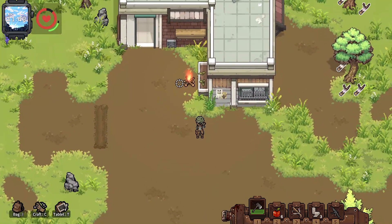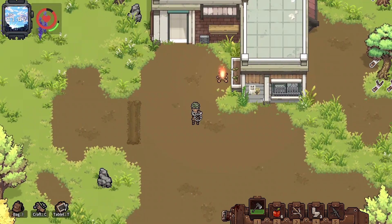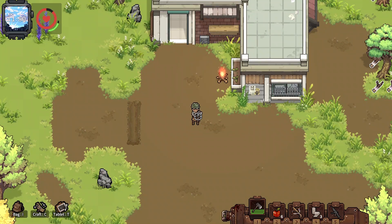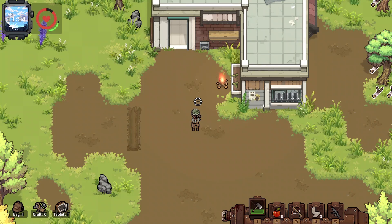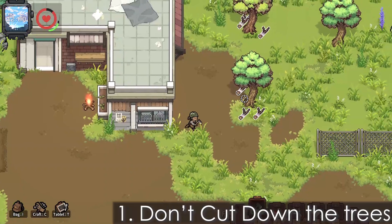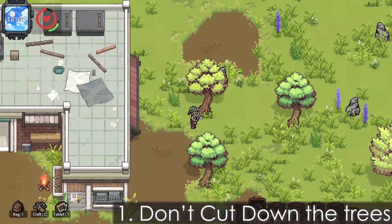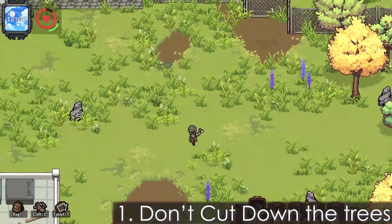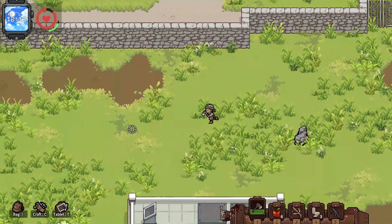We're going to start with the basics. When you start out as a beginner with nothing, you might grab your hammer or axe and start chopping trees — but don't do that. Do not chop down the trees, because as you can see, they are already giving you branches without you cutting them down.